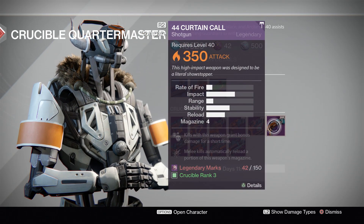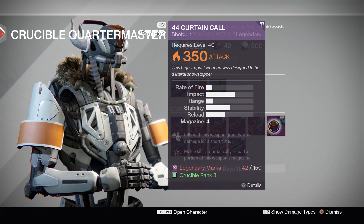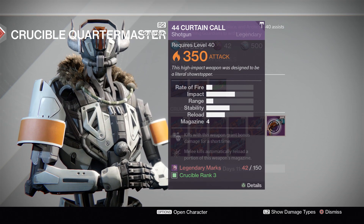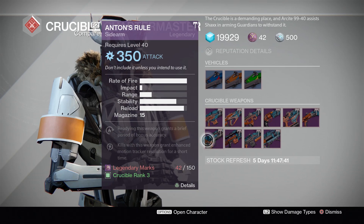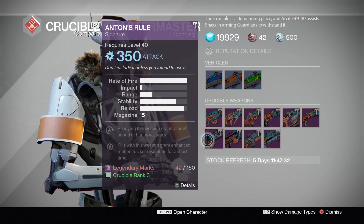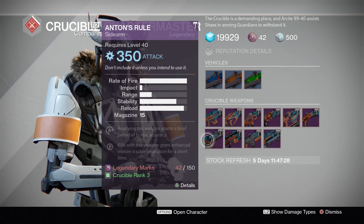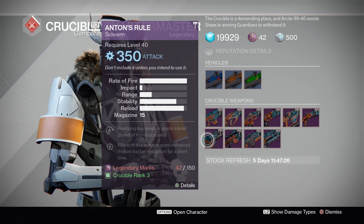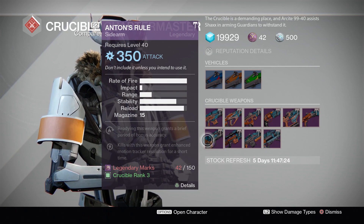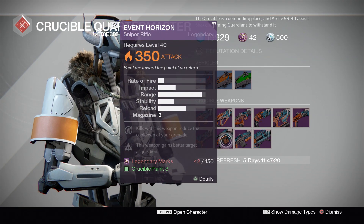For the Shotgun, this is the .44 Curtain Call — you'd know this as the Two to the Morgue. Decent talents, not incredible. I would recommend this as a pass straight across. As for the Anton's Rule, this is a Sidearm — it's in this new weapon category. I don't believe I can compare this to anything in the past; it's a completely new type. They're decent for what they are, but not incredible. We know how popular shotguns are right now, Fusion Rifles are picking up due to sniper rifle changes, so avoid this until people get more confident with sidearms altogether.